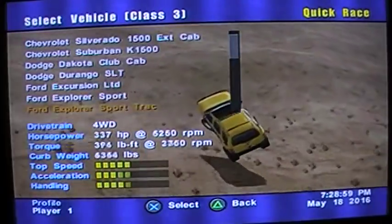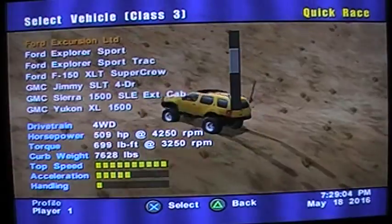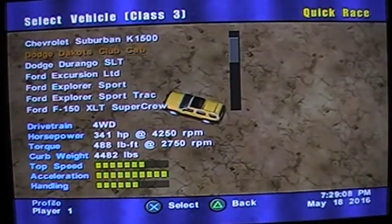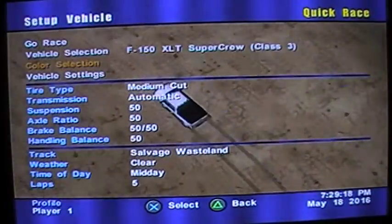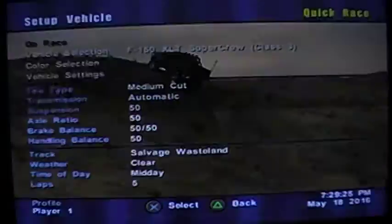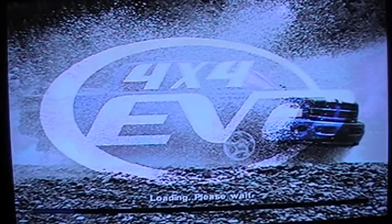Let's just pick a Dodge — though they don't have a Dodge Ram, just the Dakota. You know what, let's pick the Ford F150 Super Cab. Alright, color selection — let's go to green. Let's do this.